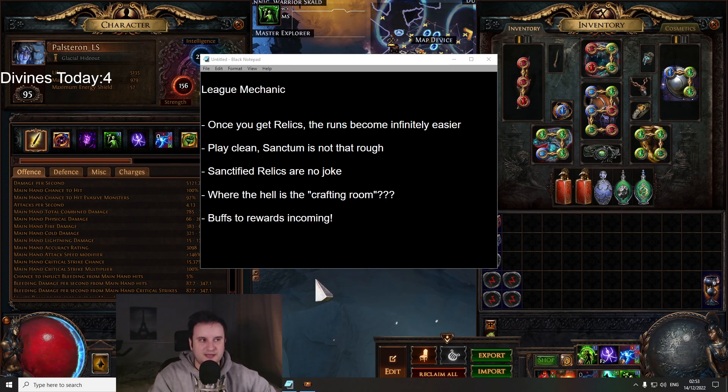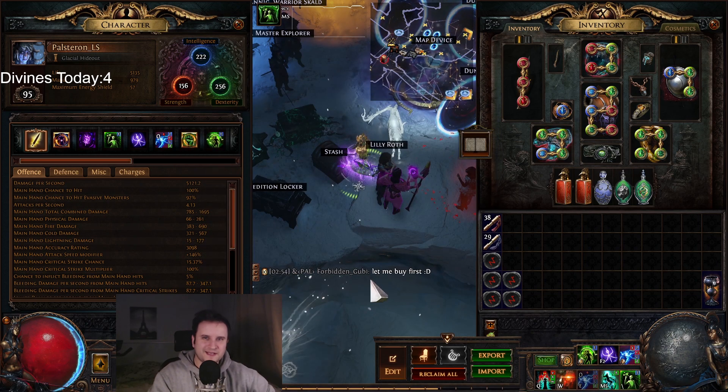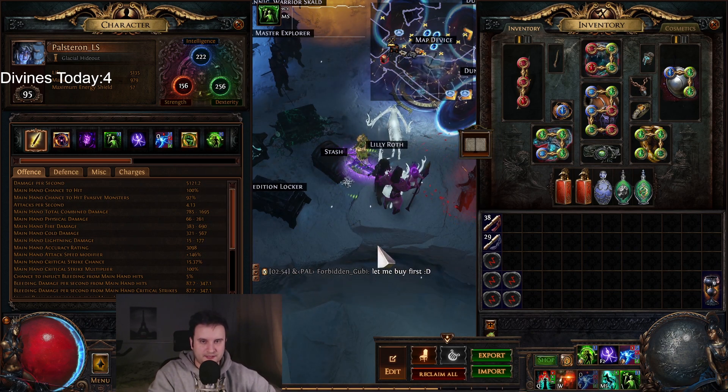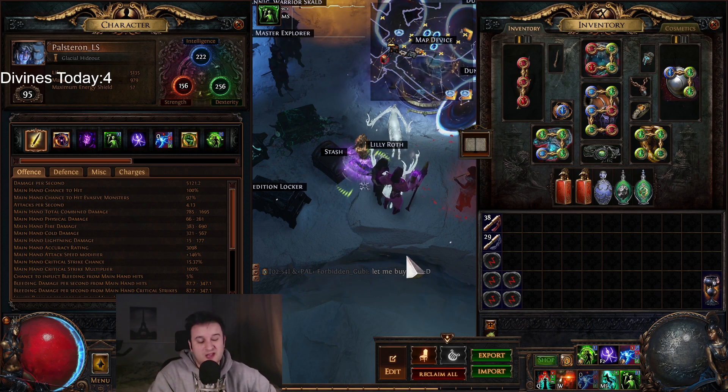I got two divines two times. And then there were free runs where I didn't really get much — a little bit of bubblegum currency. But the thing is I didn't really care that much about the currency; I just cared about it just being fun. It was a nice distraction and I think it is pretty well made overall. There's definitely some things to be improved — we talked about this last time — but overall,